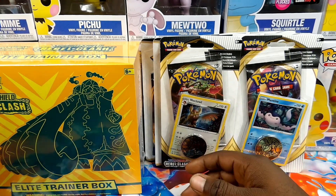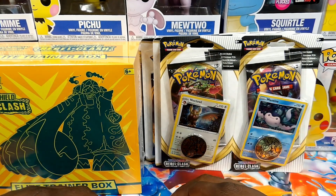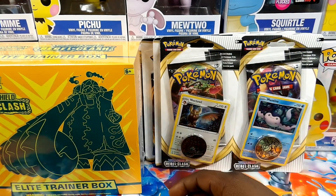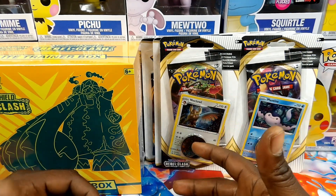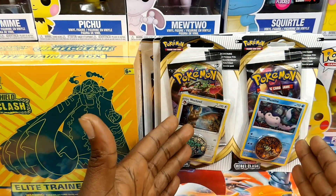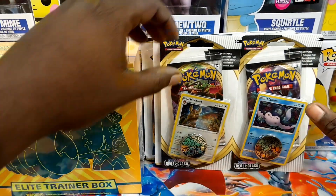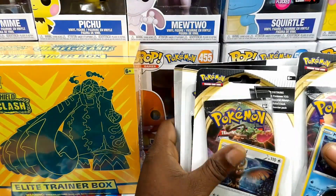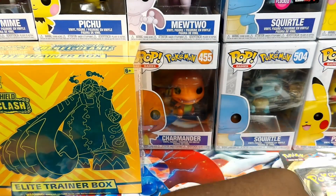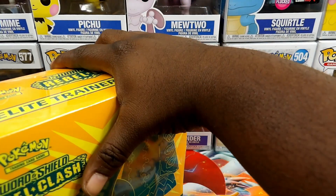What is going on Pokey Peeps? It's your boy Dank Valor here. I'm so excited, still riding on cloud nine about these dope Rebel Clash products we got here today. We're going to be doing a comparison, hopefully seeing what's better — the Elite Trainer Box or some of these blister packs. We'll battle them out and see which one gets the better pulls.